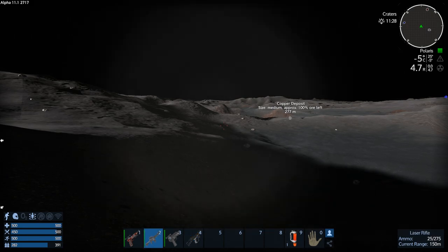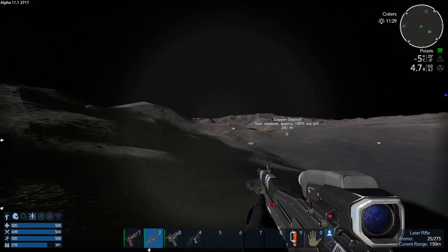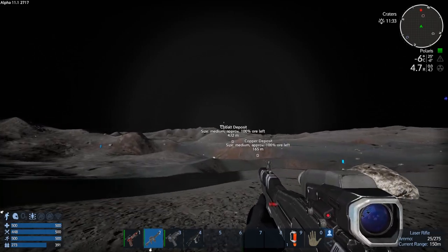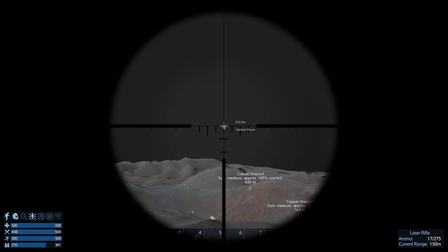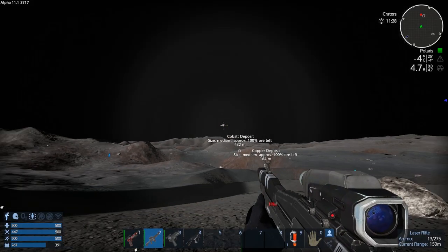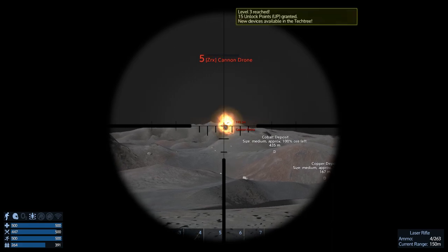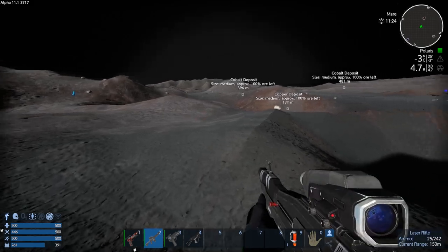We're just going to have to go for it — let's go after the drone. Maybe we can get some cover behind these rocks once he spots us. There he is, over there. Come on — I'm going to waste all my shots here, let's reload and back off a bit. Oh, there we go! Ha! My god, they start you with a laser rifle and you're just expected to deal with drones.